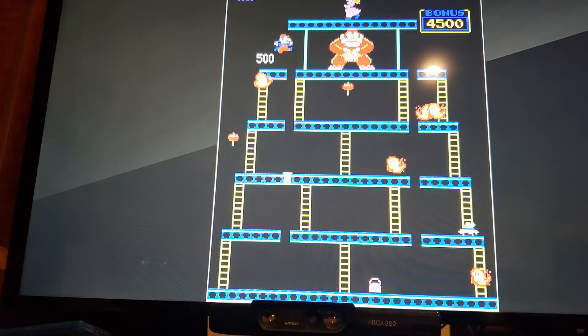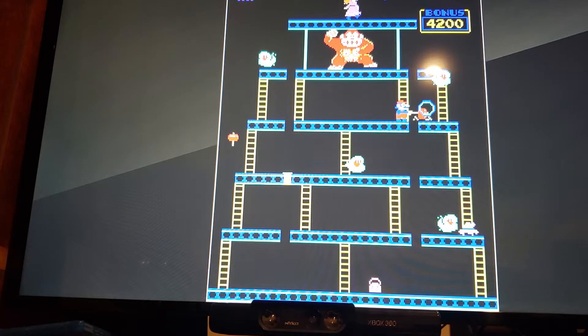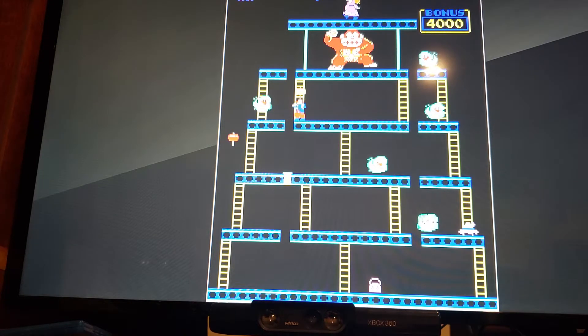Let's see if I can get that, jump back over, get the hammer, get maybe these two over here or about one of them at least. There's 500 points. Maybe this one will come down — no. Crap.